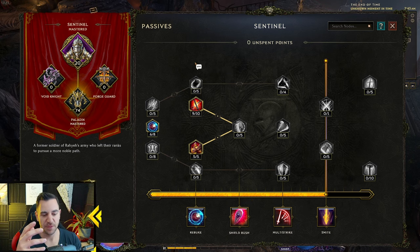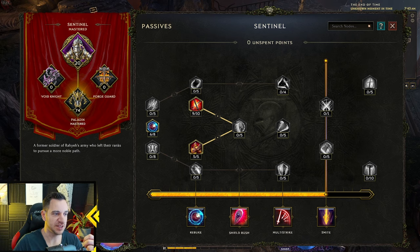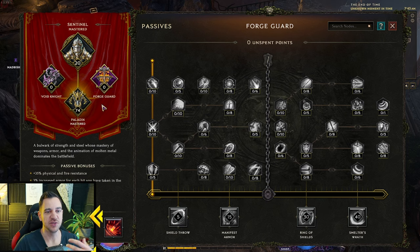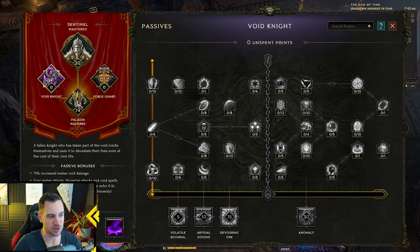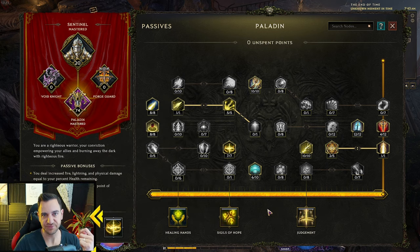Each class has its mastery, which you gain access to at about level 20. For example, for the Sentinel — our warrior kind — we have the Void Knight, the Paladin, and the Forge Guard. Each mastery has its own passive tree. The bar at the bottom shows how many points you've put into that mastery tree, and as you move up this bar and reach certain thresholds, you actually unlock skills for that tree.